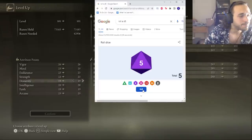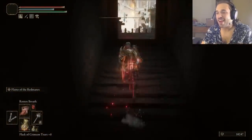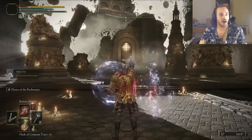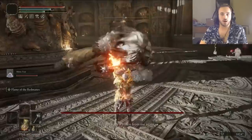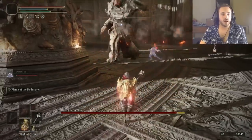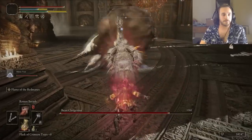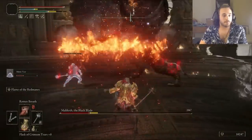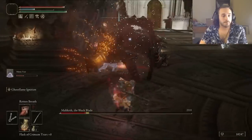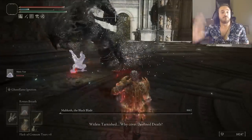The Draconic Tree Sentinel in Farum Azula has been kind of a problem in the past few runs. I put some rot on him first and then activated the rhythm: two Redmane Flames, a stance break, a bop on the nose, and repeat. He gives us enough runes to level up — fate decides we need Dexterity. His armor makes us look like Spongebob. Malekith is gonna suck. I start the fight by bringing out the Mimic Tier and send out two Redmane Flames, breaking his stance to apply some rot. Two more Redmanes and we're in phase two. All told, it takes one minute twenty seconds.